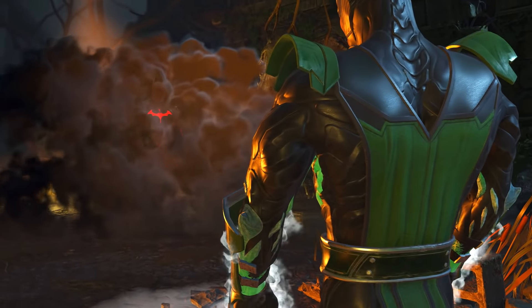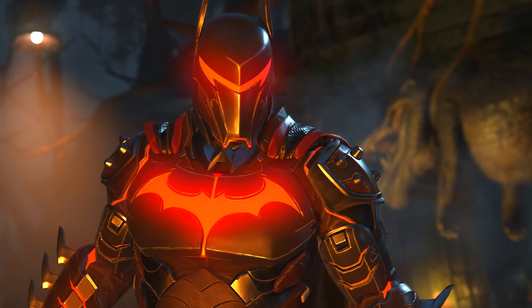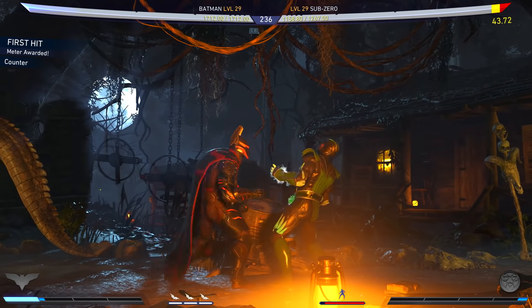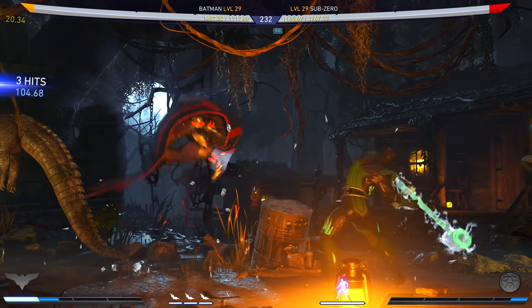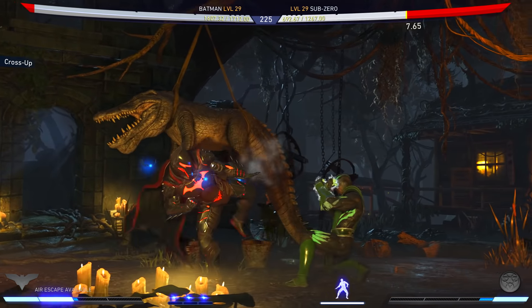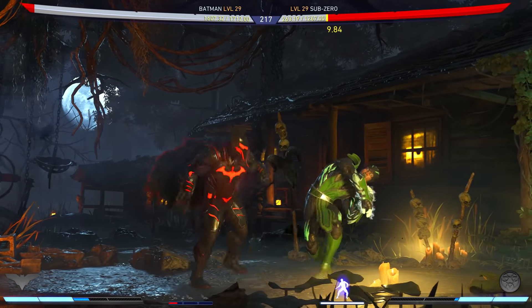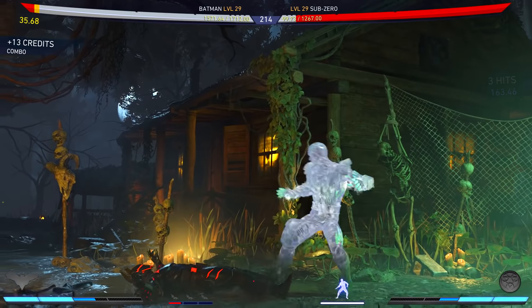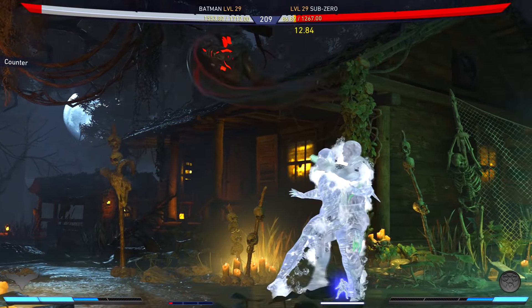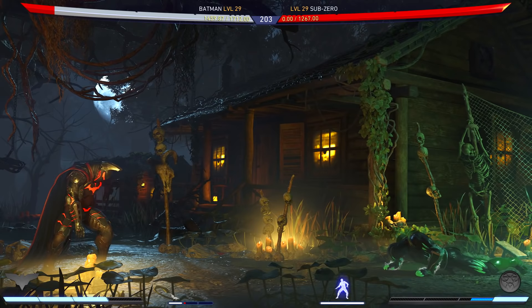All right, Sub-Zero, you're supposed to be dead. "I am Kuai Liang, Bihan's brother." "Prove it to me." Let's see if I can actually do some of these combos. Down one is stumpy. Oh come on, you're trying to poke. I'm gonna slide — nope, missed the slide. Oh, that was sick. Yeah, I'm gonna have a good time with Batman. Going from Starfire to Batman — big difference.